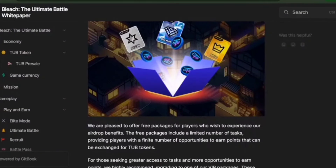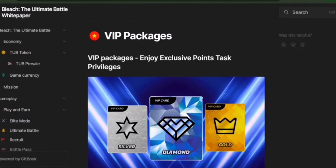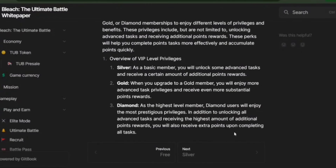Bleach has unique packages for their airdrop. Free packages let players experience airdrop benefits — they come with a limited number of tasks giving you a chance to earn points, which can be exchanged for TUB tokens. For those looking to earn more, TUB has VIP packages: Silver, Gold, and Diamond memberships, each offering different levels of privileges. As a Silver member you unlock advanced tasks and extra point rewards; Gold offers even more advanced tasks and more substantial point rewards; Diamond is the top tier — you unlock all advanced tasks, get the highest point rewards, and receive extra points upon completing all tasks.